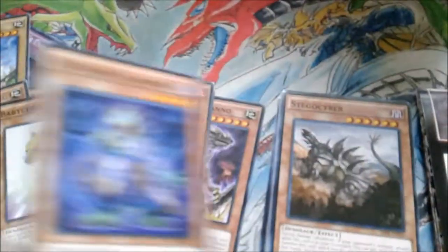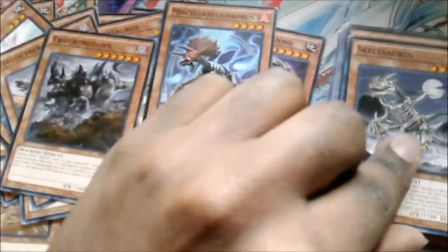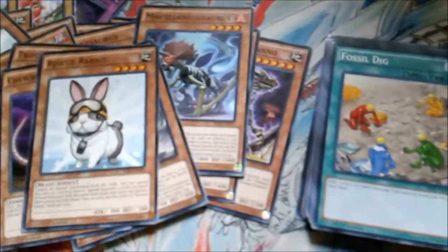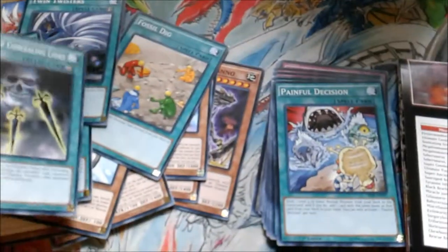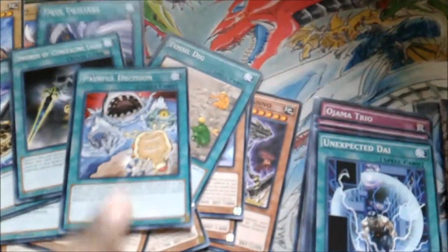Evil Swarm Salamander, Stego Cyber, Triforce Ceratops — yeah, these cards aren't really too relevant, so I'll just move on. Skellosaurus, Chew Bone, Rescue Rabbit reprint — it's bad. Fossil Dig is like the ROTA of this deck, your searcher. Big Evolution Pill — I don't think you're gonna use it. Twin Twisters — definitely an amazing card. Burial from a Different Dimension, just to bring back all your banished stuff just in case. Swords of Concealing Light. Painful Decision — glad they reprinted this because I am going to play it in another deck in the future.